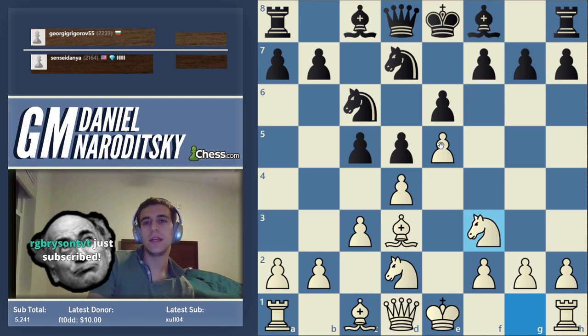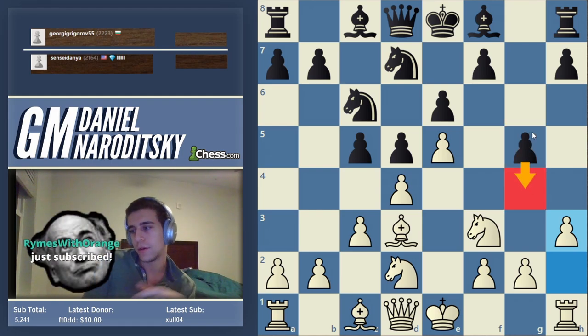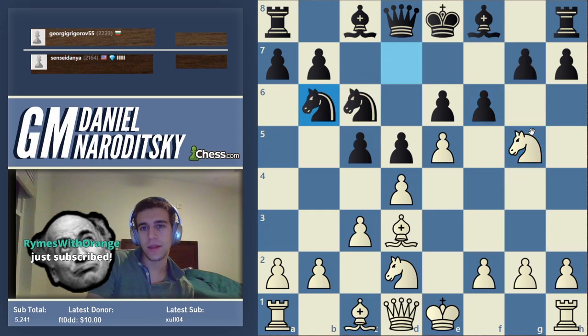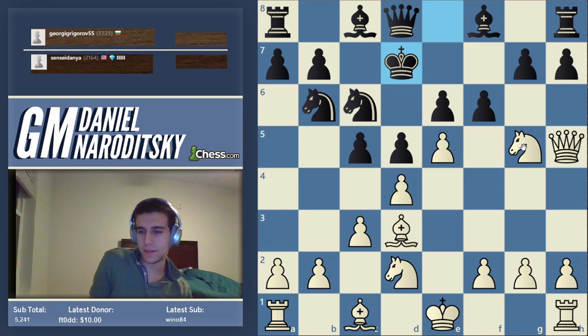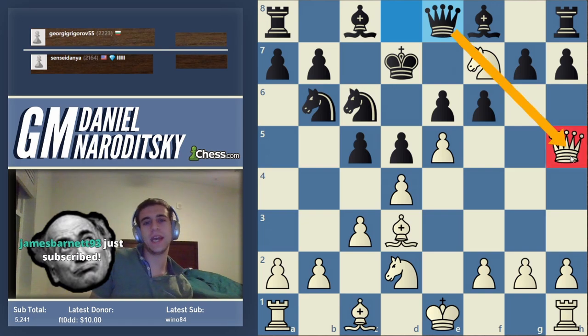According to modern theory, none of these ideas are that scary — g5 can be met with h3 and black doesn't get g4. Also, g5 is a very weakening move. Knight b6 is sort of an admission of defeat. The piece of advice here is: if the tempting move results in a mess, remember you can just accept the small victories in the position and save time by making a quiet move.